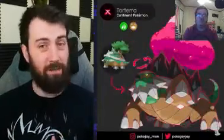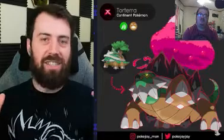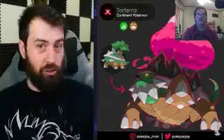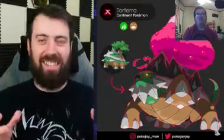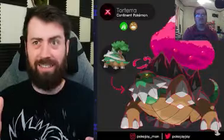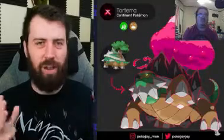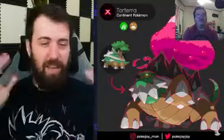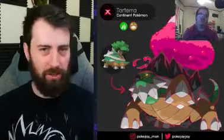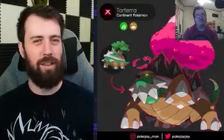Koki Jamon also did their own Gigantamax Torterra interpretation, and I wanted to talk about it because look how epic this thing is — it's got a massive tree, like a mega tree. Now I just want to see a Gigantamax Avalugg that's like a giant mountain iceberg. Has anybody done that? I hope someone's done that.